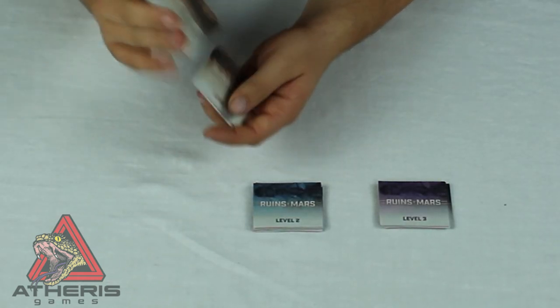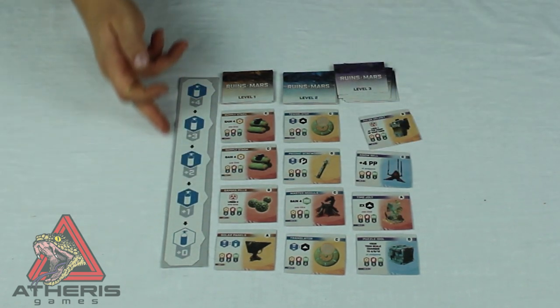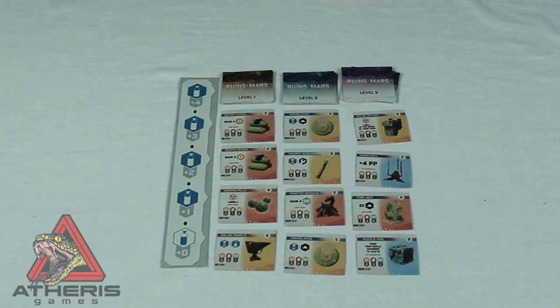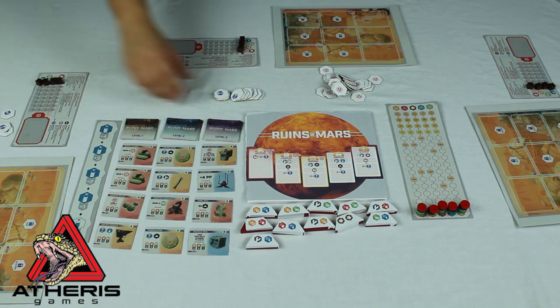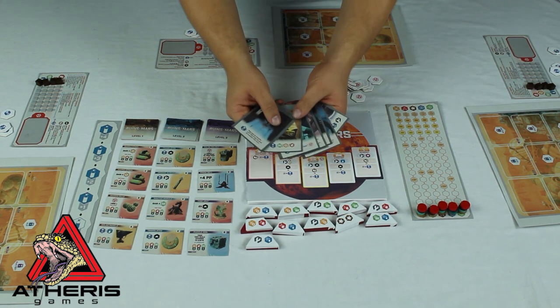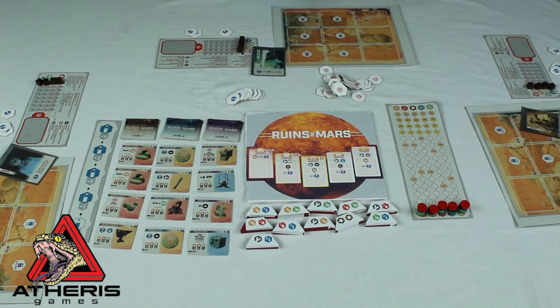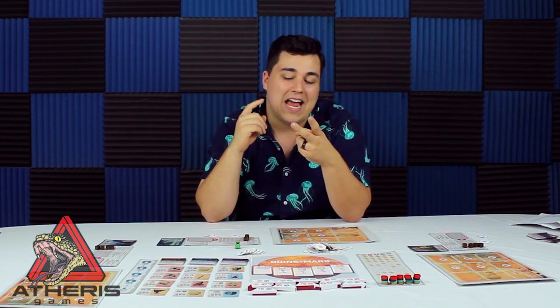Make sure that your tech decks are well shuffled by level. Deal out the top four cards of each deck next to the oxygen cost track, creating your available pool of cards to purchase. Create a pool of radiation tokens and hourglass tokens, dealing three hourglass tokens to each player. Players can then choose or be dealt a character card, and all you have to do left is assign the first player rover. In this game, players are taking on the role of researchers who have found some ancient runes on Mars, trying to decipher languages and learn how to make new technologies to gain victory points.